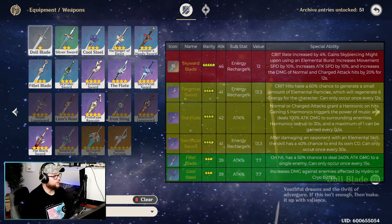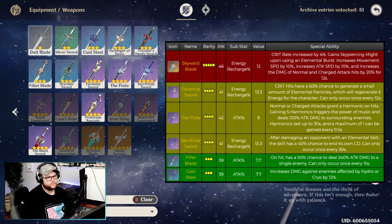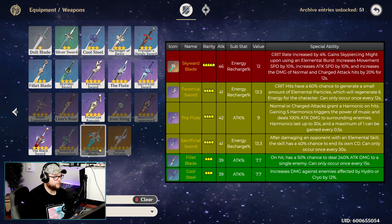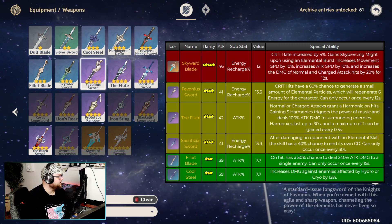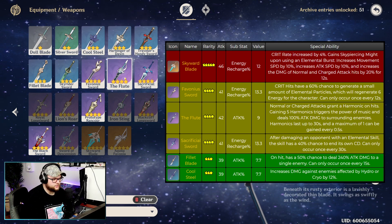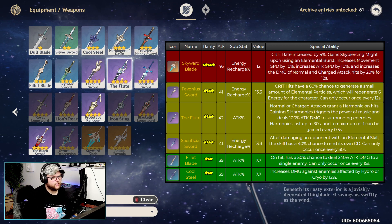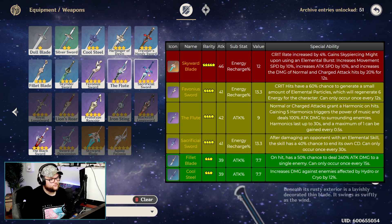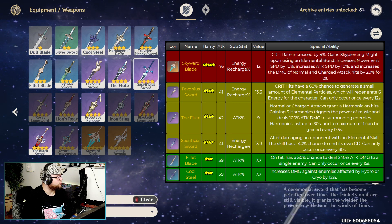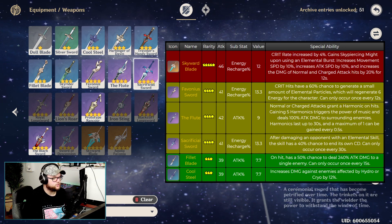For the support build, we want to keep energy recharge up as much as possible. Skyward Blade is probably the top weapon choice if you have it — it's not free-to-play friendly but it's a really good option. Favonius Sword also works really well for energy recharge. The Flute doesn't grant a lot of energy recharge but helps increase some damage while on the field, providing a pseudo DPS-support hybrid. Sacrificial Sword makes some sense for energy recharge, though I'd personally use it on Bennett or Xinqiu if available.